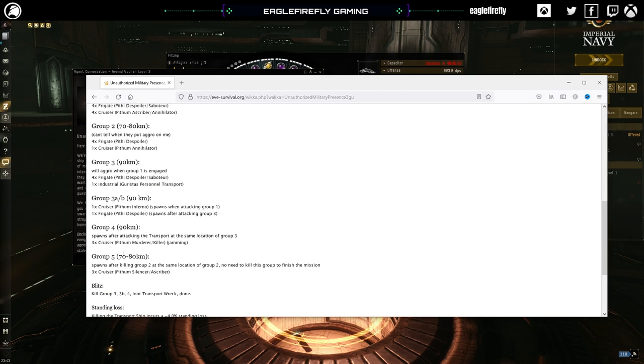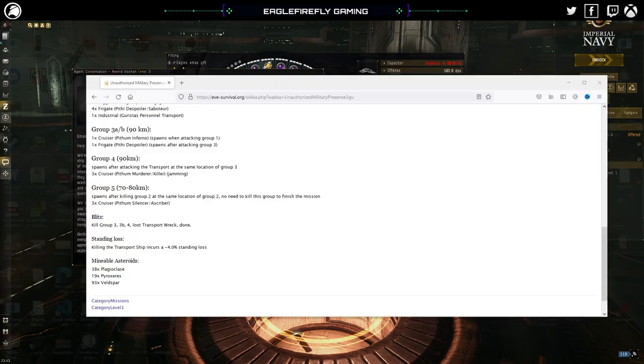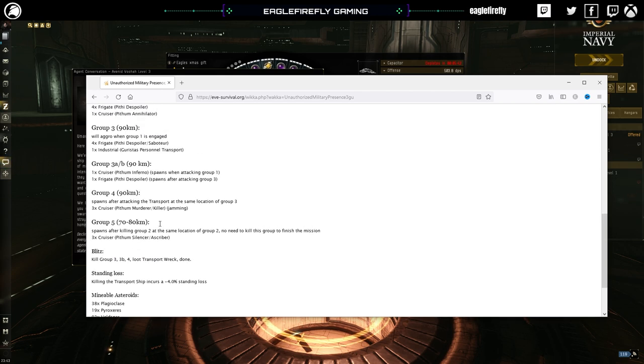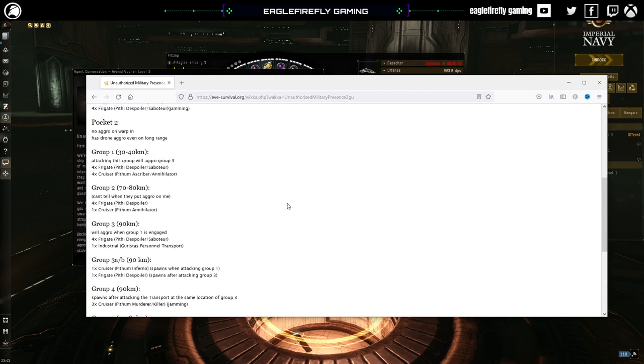It then explains things further, and at the bottom it tells you how to blitz - which groups to kill in each section: group 3, group 4, group 5. It also tells you what potential standing losses you're going to get, so if you're on the edge of standings and don't want to lose access to various parts of space, you need to take that into consideration.